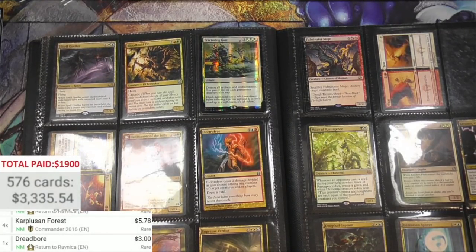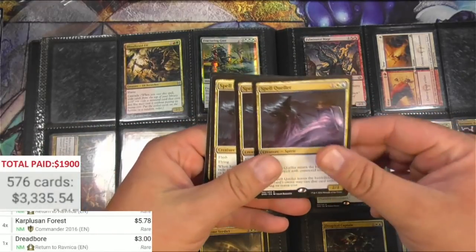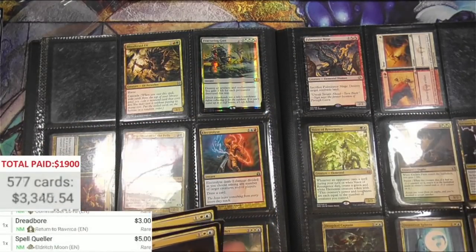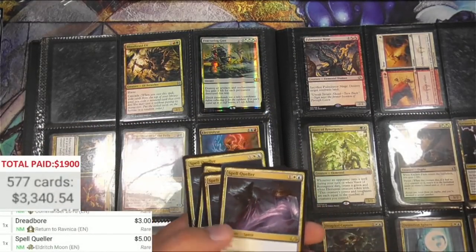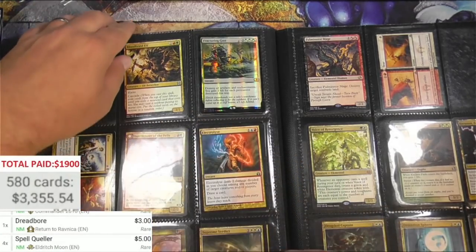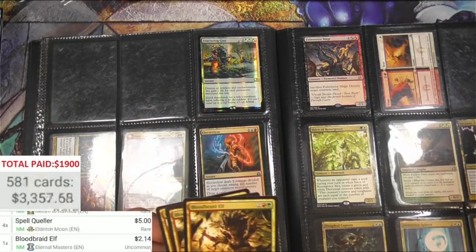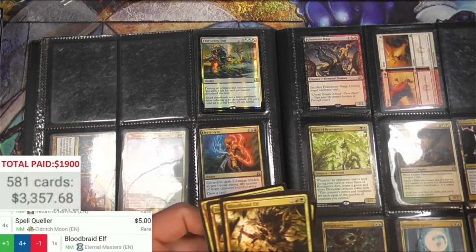Hunt Master - very nice. Spell Queller is a good card too, five bucks each. Now we're having fun since it's all gravy at this point. Bloodbraid Elf - couple bucks times four.